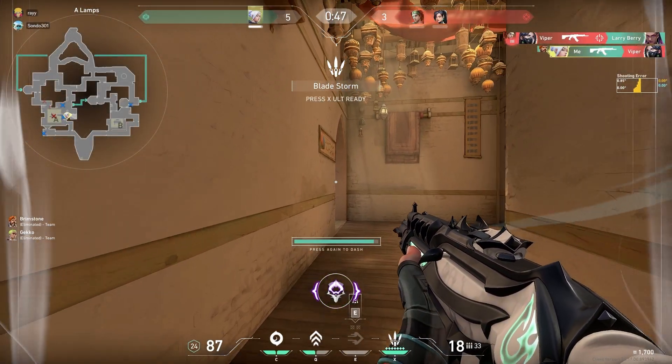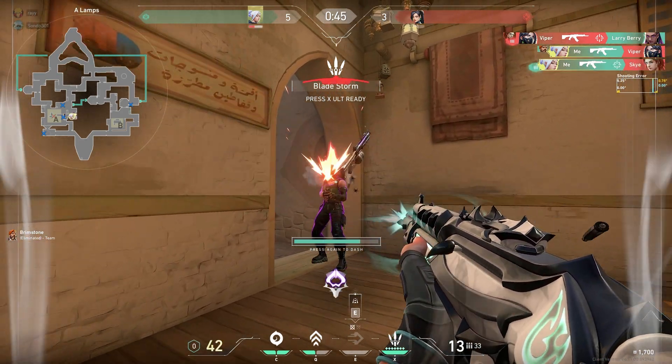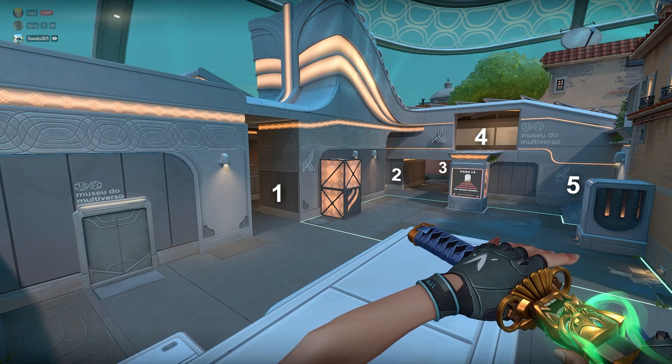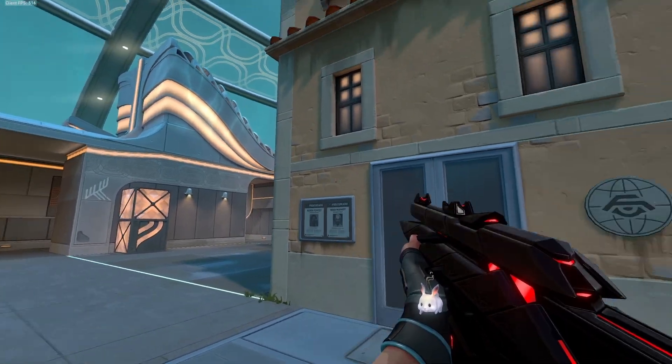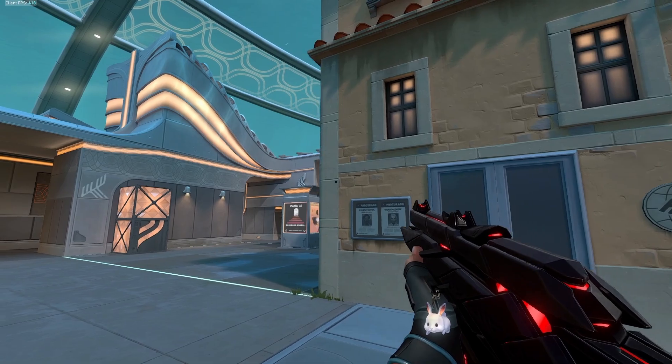We won't go into detail here, but this is the numbered order in which you need to peek the B-bomb site as an attacker. For the B-bomb site, here is the general path you should be taking.